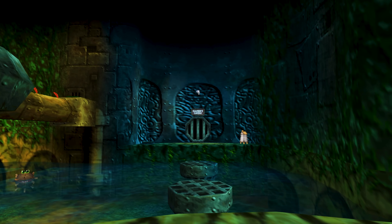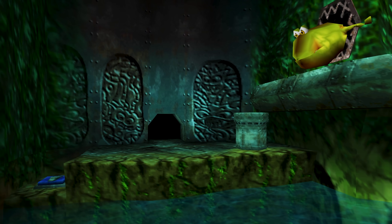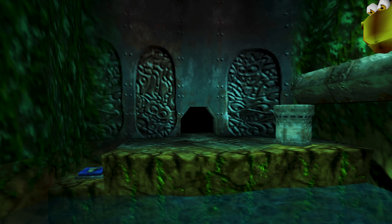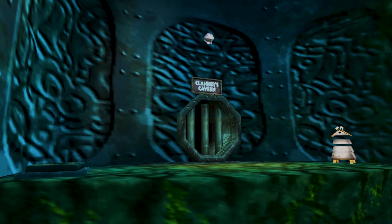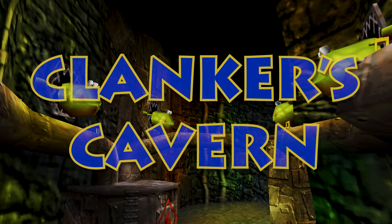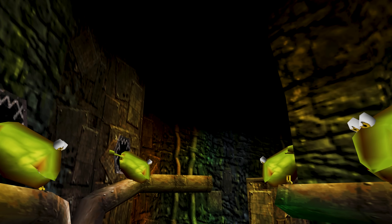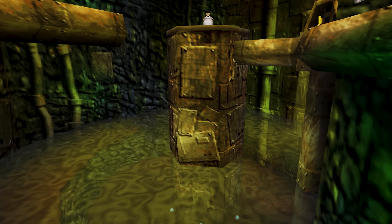In the entrance to Clanker's Cavern we get yet another interesting texture on the walls — this time three noticeable figures: two serpent-like characters and one that looks more like a goblin. I wonder what they're basing these textures off of. In Clanker's Cavern itself, aside from a noticeable flaming canister that seems connected to piping that's just open, there are several things to consider.